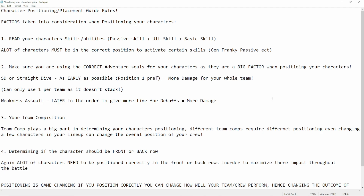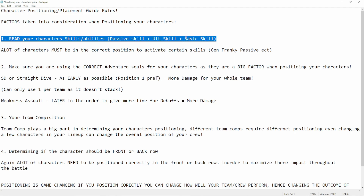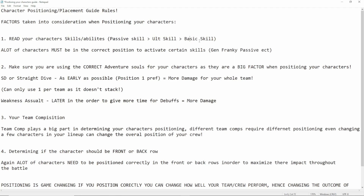This is going to be our character positioning placement guide - rules and tips. Factors to take into consideration when positioning your characters. Extremely important. Number one and number two are the most important things on this list. Number one: read your character's skills and abilities. I cannot emphasize this enough. Reading and knowledge in this game is very broken and extremely important - especially their passive skills and ultimate skills, sometimes their basic skills. But it's mainly going to be passive, ultimate skill, basic skill in that order. You must read your character's abilities and skills, because a lot of characters must be in the correct position in order to activate certain skills.